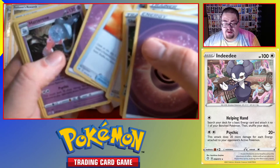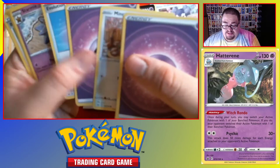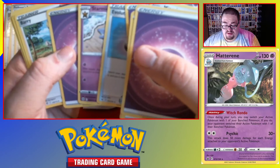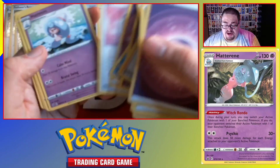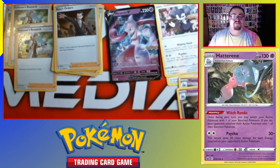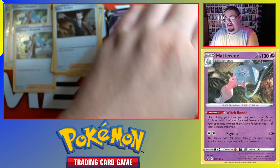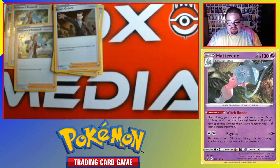Shauna. Bud Catcher. Great Ball. Another Hatterene. Minccino. Evolution Incense. Starmie. Berry. Hattena. Staryu. Egg Incubator. Hatterene. Lunatone. Great Ball. Warp Module. So that's that deck. I like it, pretty good.